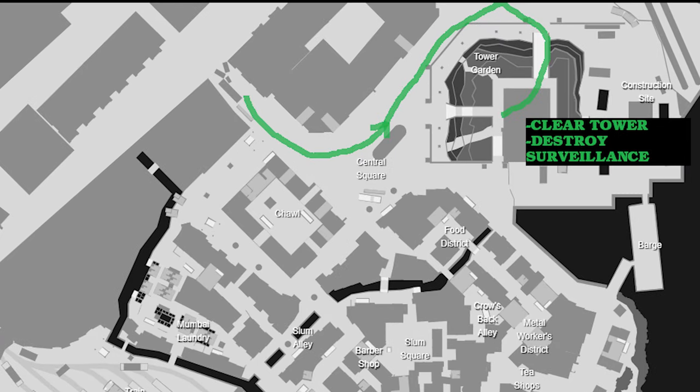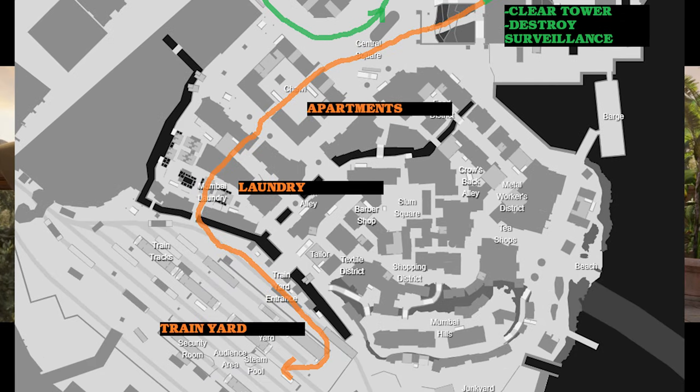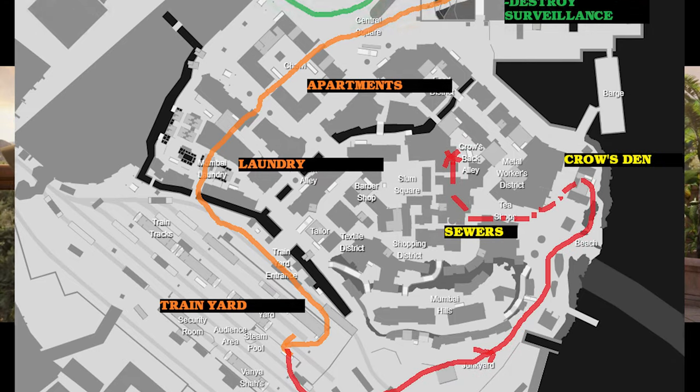Where you're going to go depends on where your target is, but for the purposes of this guide we're going to travel counterclockwise through the map, starting in the movie tower and ending up in the rooftops.